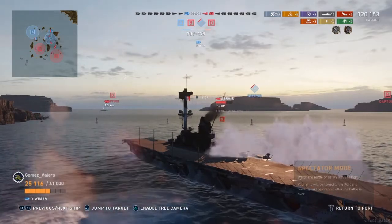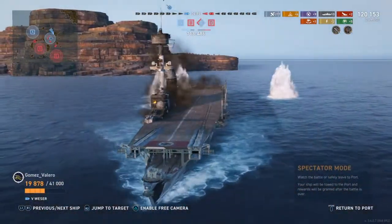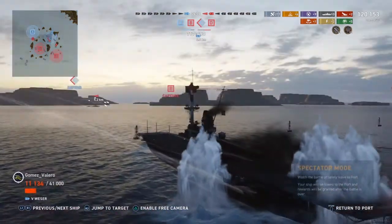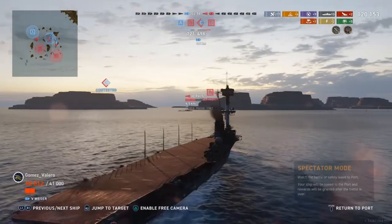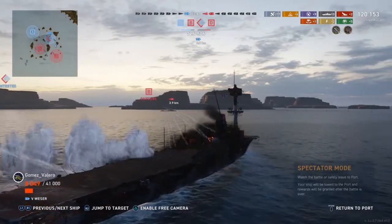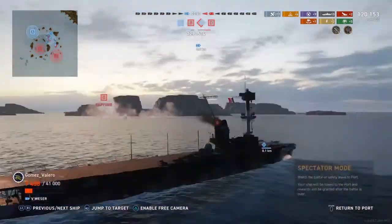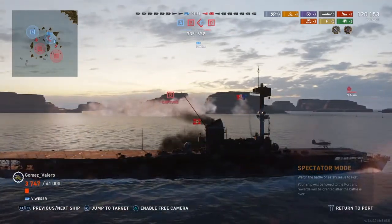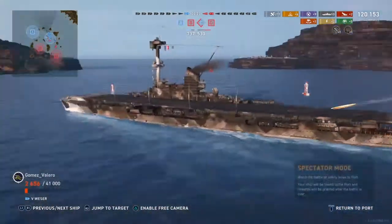My buddies are in the Flint and the Jervis, and this Weser is really having a hard time going up against these two, trying to launch planes and torp or bomb the Flint — it's a rock-and-a-hard-place situation. Also, if anyone cares to leave a comment down below, tell me what you think of the USS Kidd, how you think it performs, what kind of builds you've run on it, and any suggestions for content I should do next.